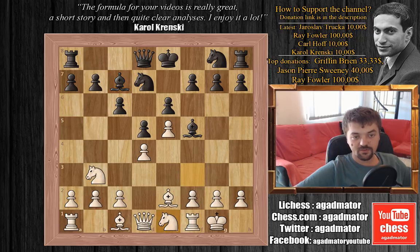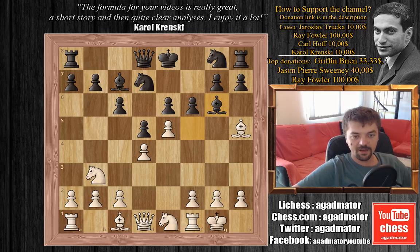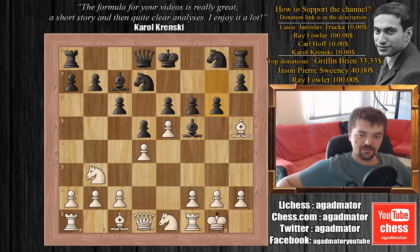Here Carlsen tries to break white's center — he plays f6, and white immediately jumps with his bishop to h5 check. Carlsen plays g6. If he had played something like bishop to g6 to try and exchange pieces, that wouldn't be so good either, as f4 is excellent for white and the threat of bishop captures on g6, h-captures on g6, and queen g4 is still in the position.